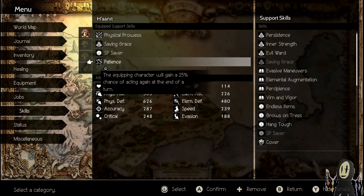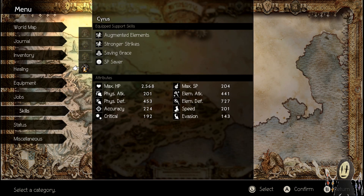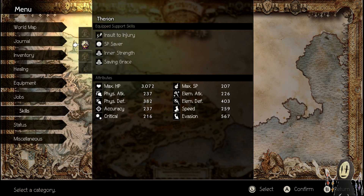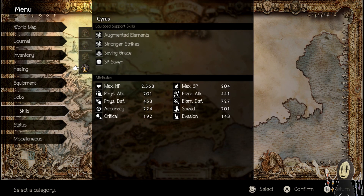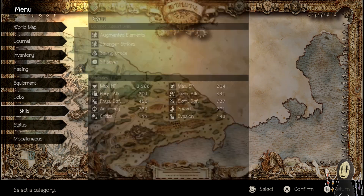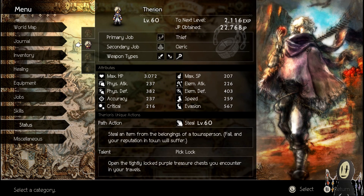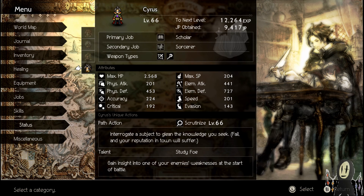For the party setup, I'm actually going to be using another secret job because that's going to make this boss fight a little bit easier. I've given Therion Insult to Injury, SP Saver, Inner Strength, and Saving Grace, just to give him as much support capability as possible. I want to increase Ophelia's HP and have SP Saver on everyone because I like the long drawn-out fights. Cyrus I've just boosted his damage as per usual. The party classes are: War Master on Hanit, Therion as a Cleric, Ophelia as a Scholar for more elemental coverage, and Cyrus the Sorcerer.